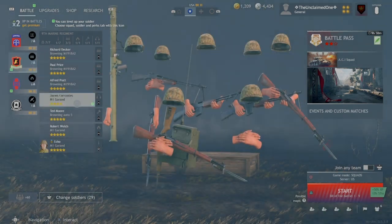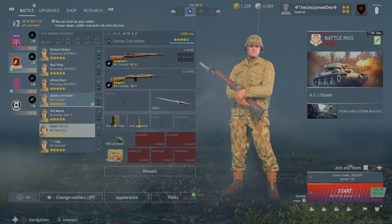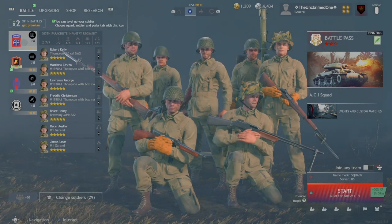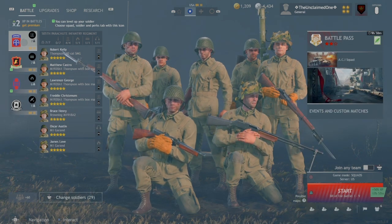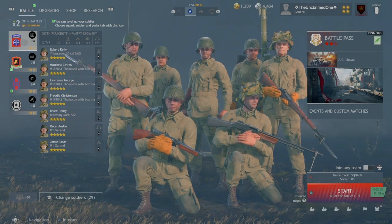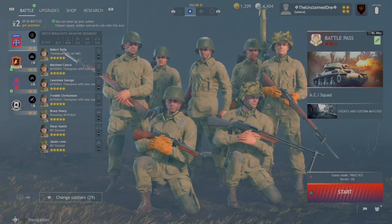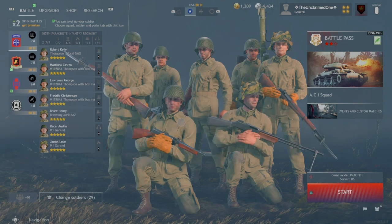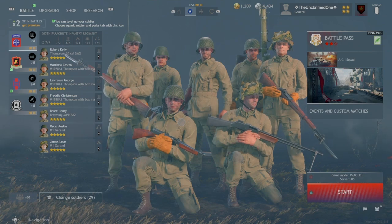Somebody was asking something in the forum about maybe someone making a tutorial for the commands, specifically the ammo command that you can give to your squad members. So I'm just going to explain that best I can. And now to wait on this loading screen for three to ten minutes.